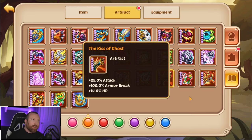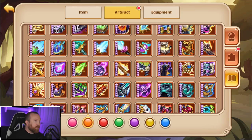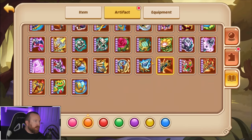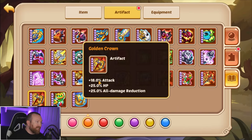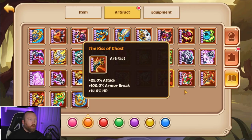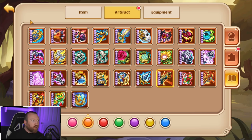It's a nice well-rounded artifact: it gives attack, it gives HP, much like the Golden Crown — actually 25/14 versus the crown's 18/25. So it's kind of like the opposite of a crown. The 100% armor break is huge though, because armor provides quite a bit of damage reduction in this game.